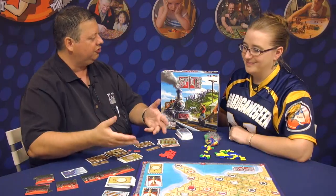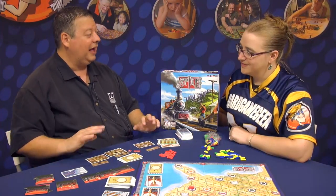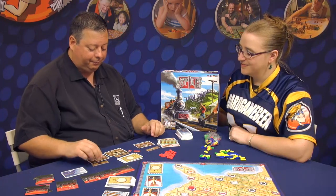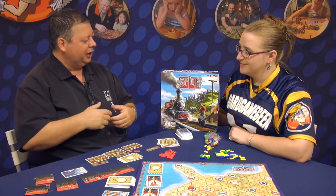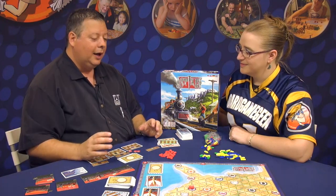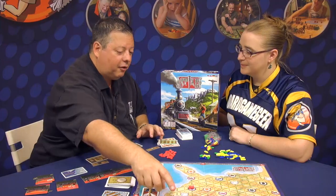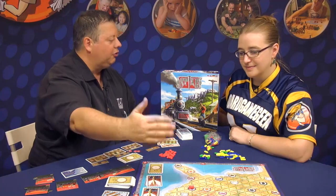There it is, in my start city. I chose to start in Columbia. Now there's a lot to this game, but it's not that hard. I have started with three contracts. Basically, you get an equal division of contracts among the people playing the game. There are 12 different commodities, all represented on the chart. Right now they're at different prices — three, two, and one.